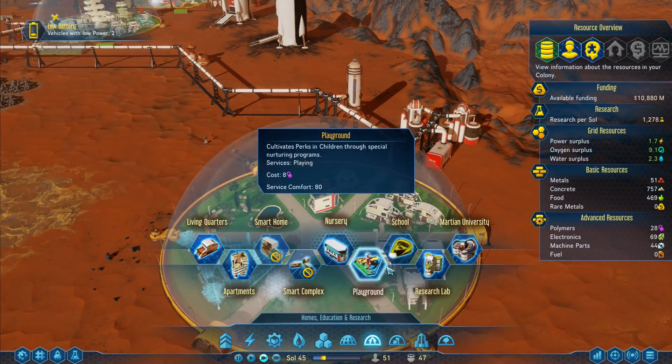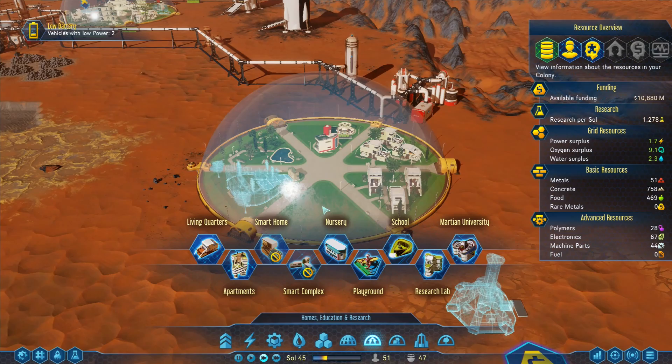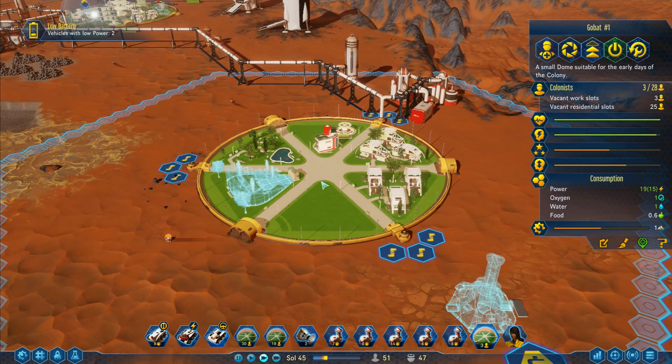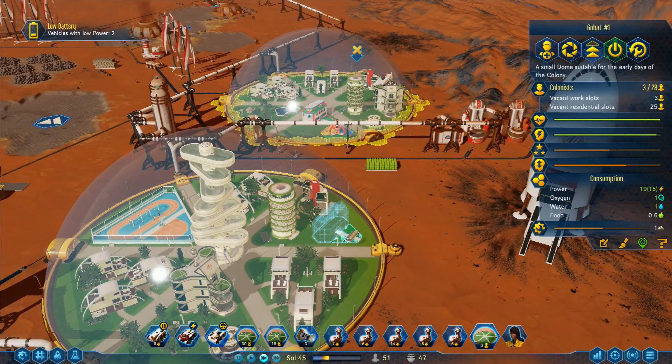So maybe I should put the nursery down here and not have anything else — no nurseries elsewhere. Maybe that's what I should be doing. I'm not sure about that. Vehicles with low power — this is not good. You're actually empty at the moment — can you refill? You've got 30, if you can refill all of those metals he shouldn't need to go back up.